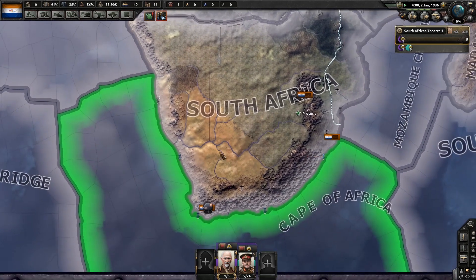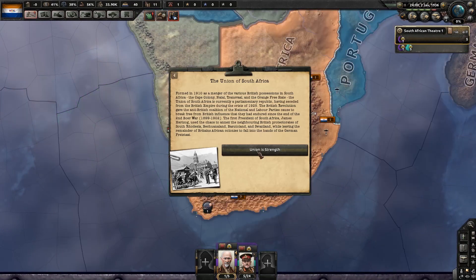Not worth it to trade for one steel or one oil. So let's unpause the game and get going. South Africa was formed in 1910 as a merger of the various British possessions in South Africa.